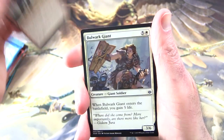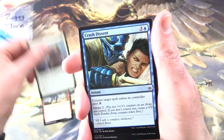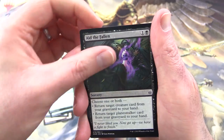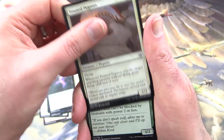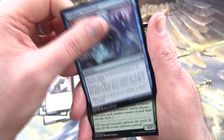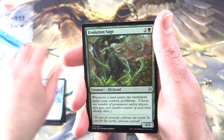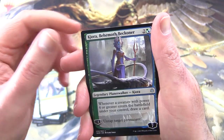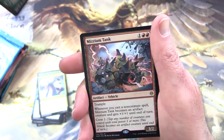We start off with an Arncrop Invader, Bulwark Giant, Crush Descent, Steady Aim, Aid the Fallen, Trusted Pegasus, Arlen's Wolf, Nahiri's Stoneblades, Callous Dismissal, Unquan's Evolution Sage, Tyrant Scorn, and Cura Behemoth Beckoner.